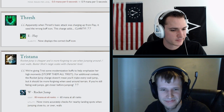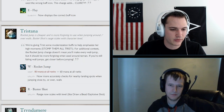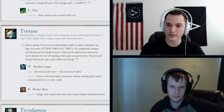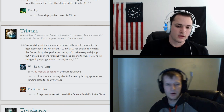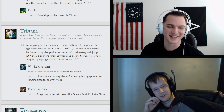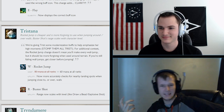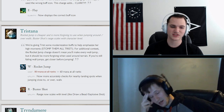Tristana: Rocket Jump now costs 60 mana at all ranks instead of 80, and more accurately checks for nearby landing spots when jumping close to or over walls to prevent fail jumps. Buster Shot's range now scales with level — similar to her passive. Kind of a cool addition.